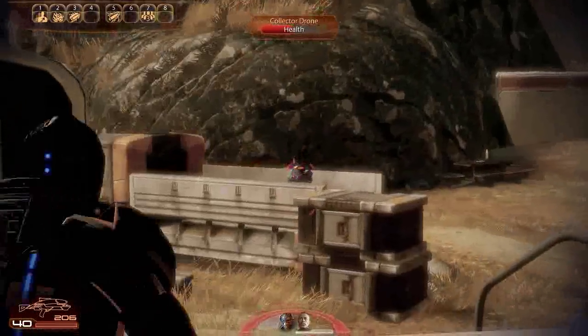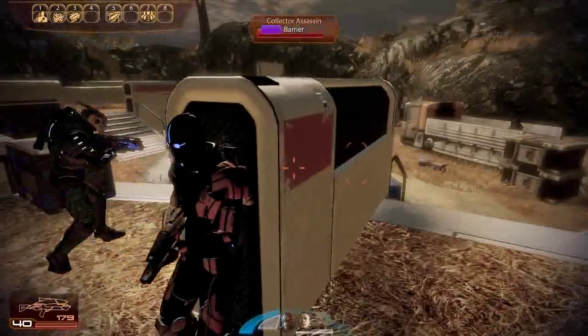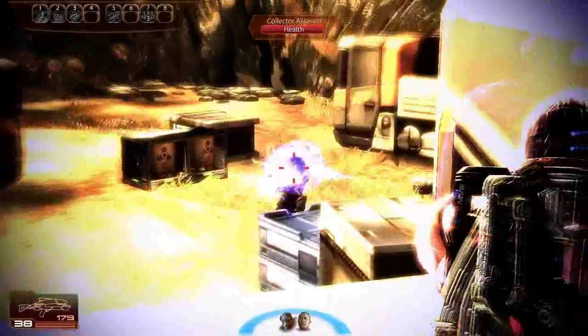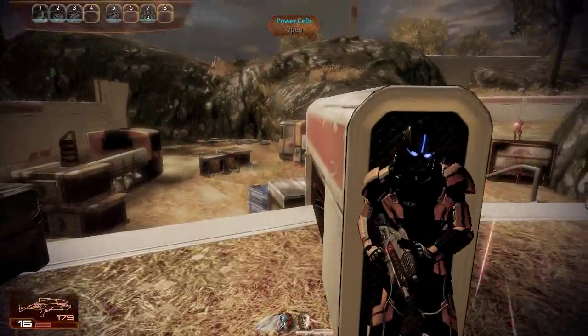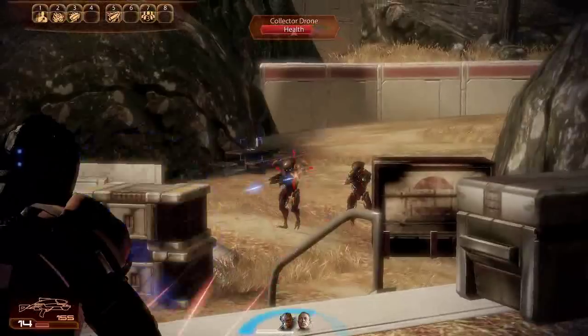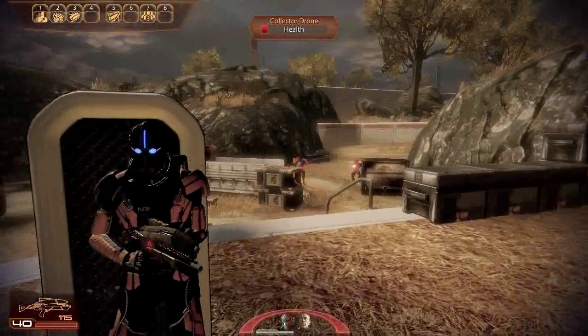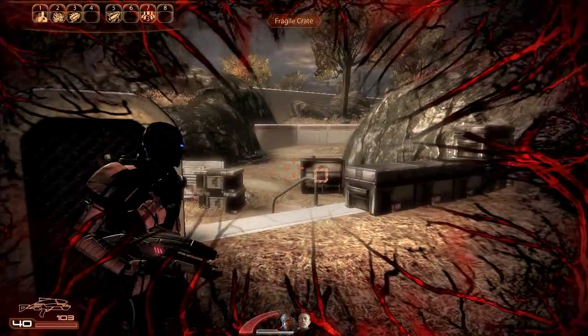I'm trying to get examples of both long, medium, and short range here with the Assault Rifle, just trying to show the Assault Rifle in every circumstance. What's nice about this weapon is that you can lay down a lot of firepower, a lot of bullets, very quickly. So if you have a status-affecting weapon like Disruptor Ammo or Cryo Ammo, this is a really good gun for that.